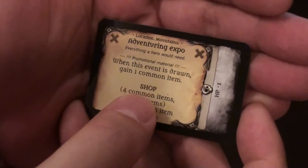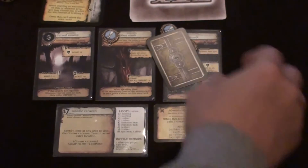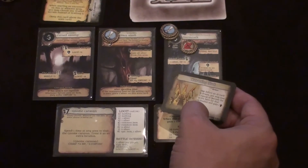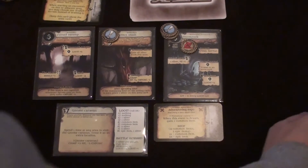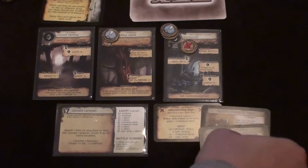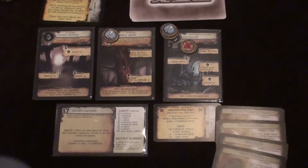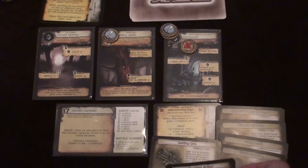I'm going to explore. We're in the mountains, so we draw a mountain card, and we get an Adventuring Expo — it's a shop. When it's drawn by advantage, gain one common item, and then I seed it with four common and two epic. We take a common and get a Distracting Cloak: before an AI card is drawn, you may lose one expose to become the active hero for that activation and gain one heroism. That's not bad. The shop is seeded with a shield of doom, a stink bomb, a pole axe of doom, a rogue's armor of doom, a gatling gun, and root vine armor.